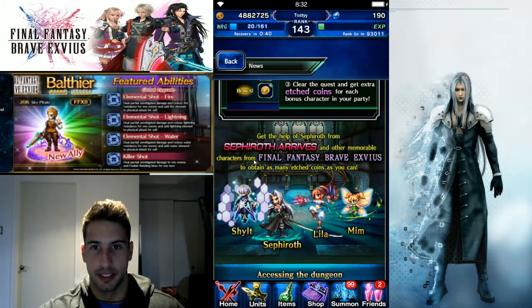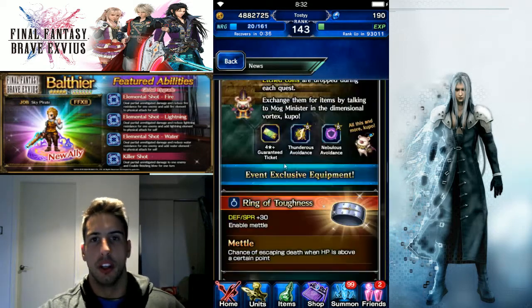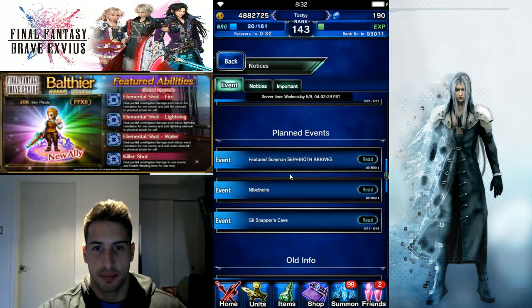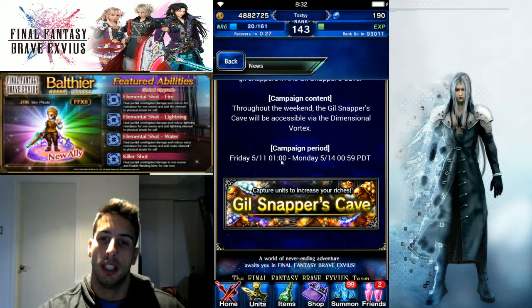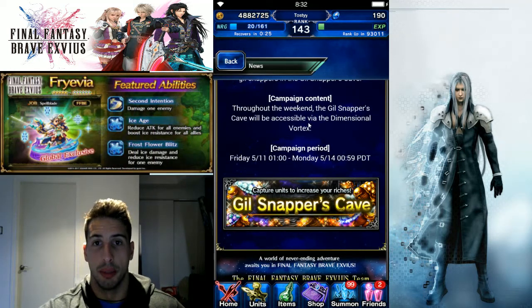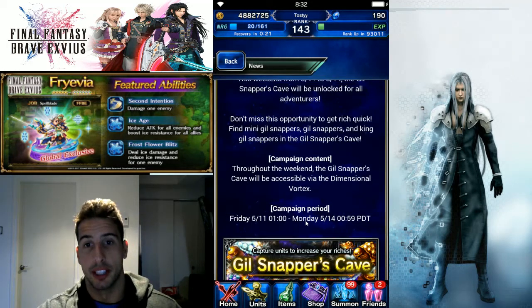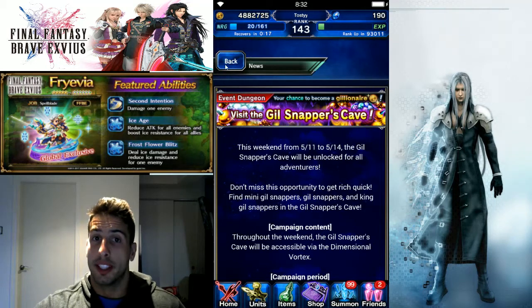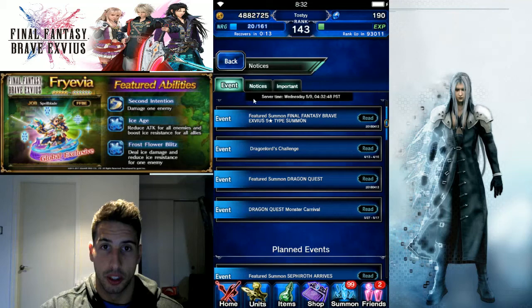Also this weekend we're going to have Gill Snapper Caves, so if you guys are lacking some gill, you'll be able to farm those Cactuars for more gill to become a gillionaire — useful for future ability awakenings coming up.